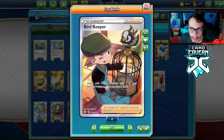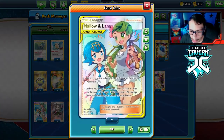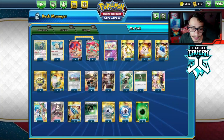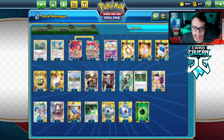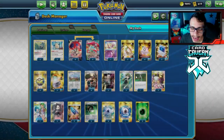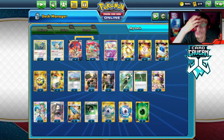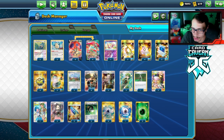Escape Rope is another great addition to Orbeetle — it allows Orbeetle to use multiple Eerie Beams in a turn. The full list: two Turf Field, two Comms, four Quick Ball, four Bird Keeper, two Boss, four Cheryl because it's the most important card, two Caitlin, two Cynthia. Still playing Malamar — it's still beneficial sometimes. Two U-Turn Board, though I'd like three. Ten energy: two Aromatic, four Capture, one Weakness Guard, three Grass.